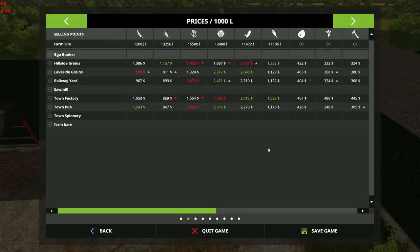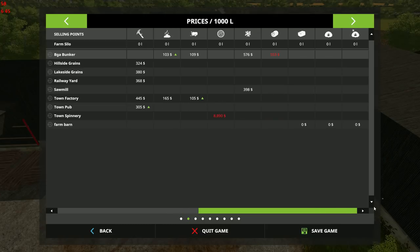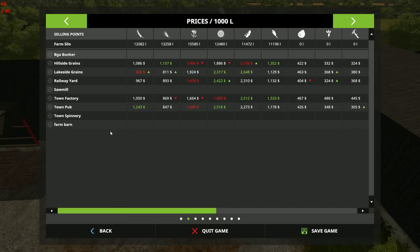Moving along, we can see we have a farm barn. We've got our BGA which does the usual thing, and a couple of different grain yards.